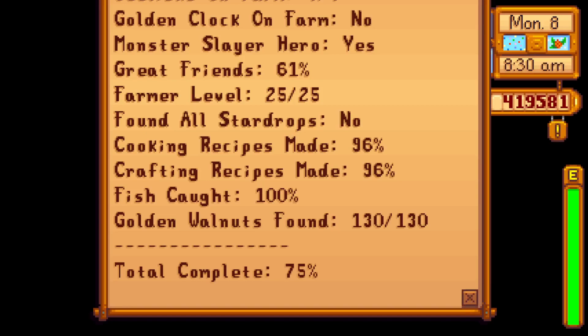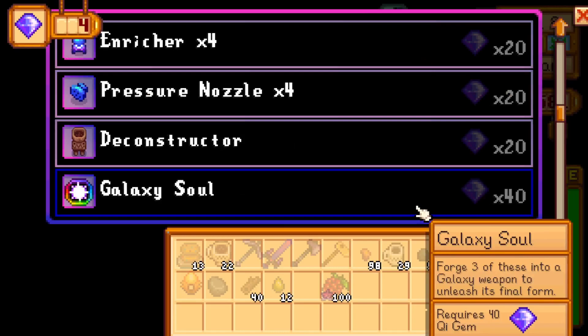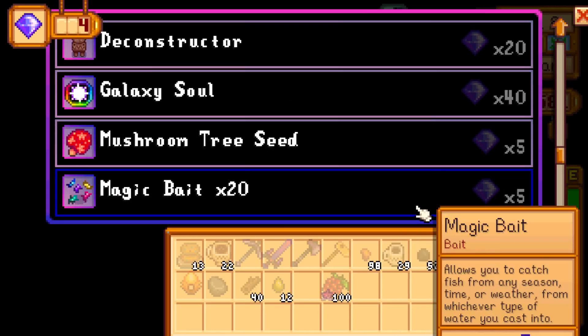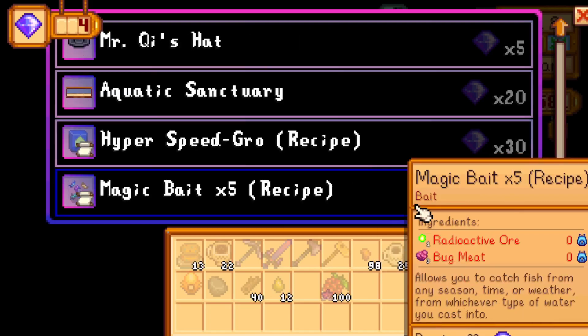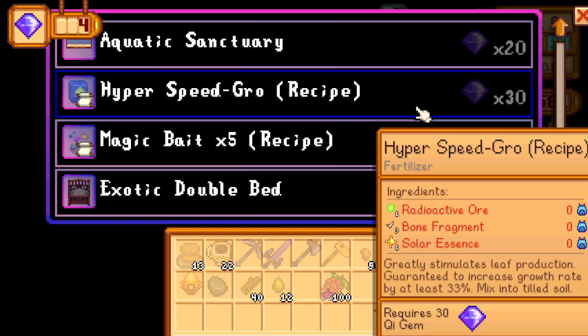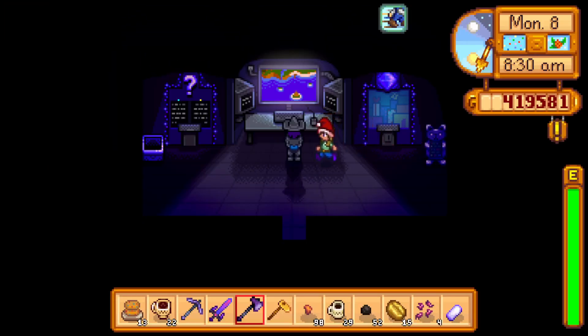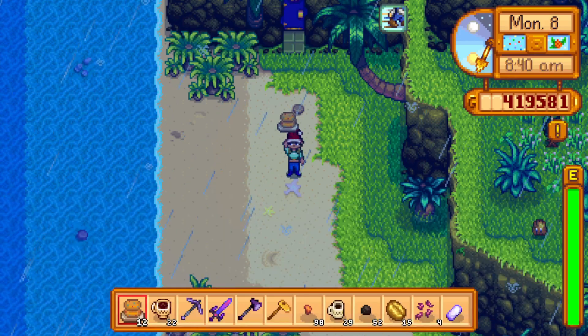Friendship's gonna come for sure. And honestly the biggest thing is just getting married of course, and then getting the golden clock. That'll be nice because the difficult thing is going to be the money — really dedicating myself to doing that. I think just these two more recipes. That's pretty nice.